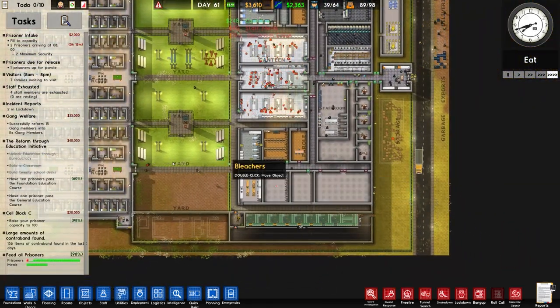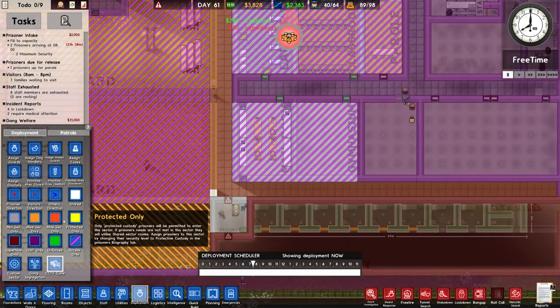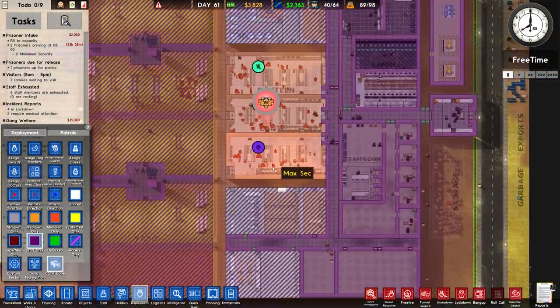This will give me the cell block C grant. But what I need to make sure is that this stays staffed only for a start. This needs to stay super max, because if it changes we may have some issues.